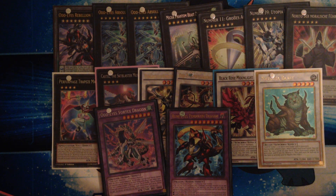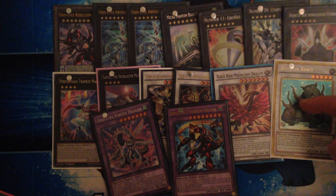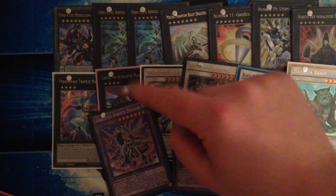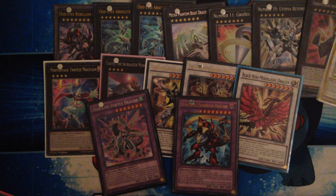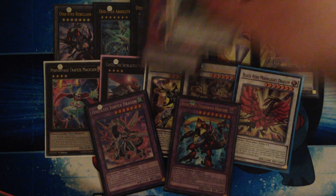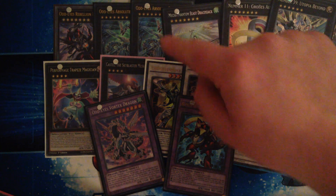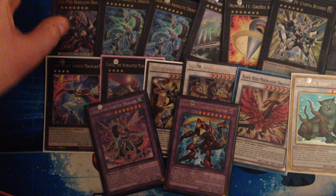I'll quickly go through what I made: Rebellion for swag factor; Absolute Dragon because it's good; the Rank 4 once against Exodia; could have made it going first against the mirror match. Black Rose Moonlight Dragon — I wish that was Ancient Fairy Dragon. Meteorverse Dragon — made that a lot. Enlightenment Paladin — didn't make that. Castel — made it, but I wish it was Diamond Dire Wolf. Trapeze — OTK'd with that. Draco-Sack — made it, but I was already losing and I lost. Utopia Beyond and Big Eye — didn't make those. Odd Eyes Rebellion — again, swag factor.